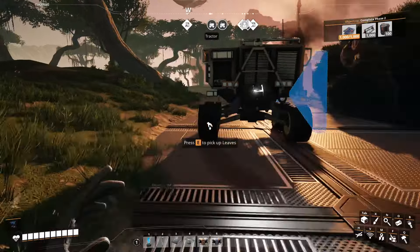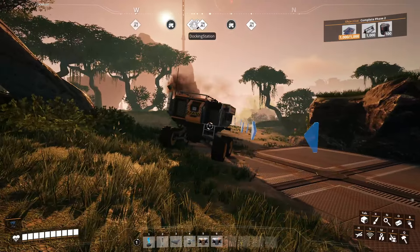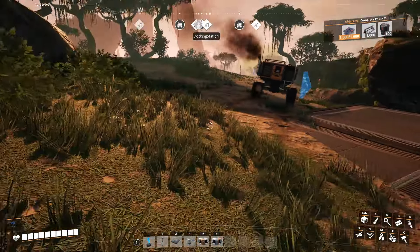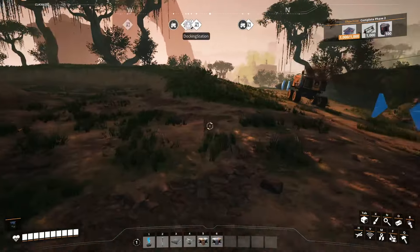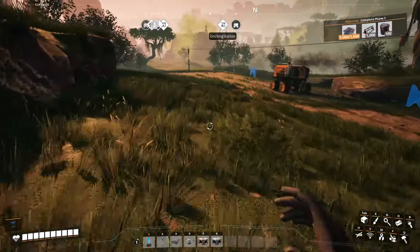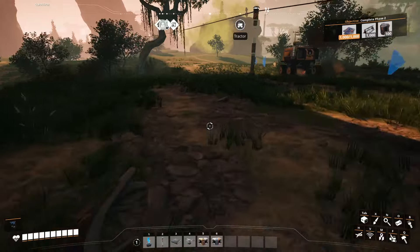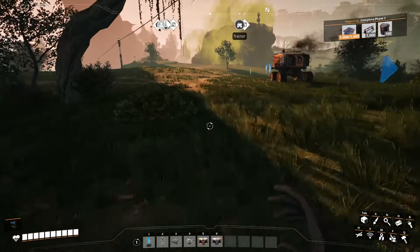It worked out perfectly. Congratulations, you've automated yourself a line. Here it changes the heading, but that's okay. This is a good example of why you should give these trucks enough space to maneuver themselves a little bit. If you build too narrow, things can end up getting stuck — that's been my personal experience. But yeah, that's pretty much all there is to it.